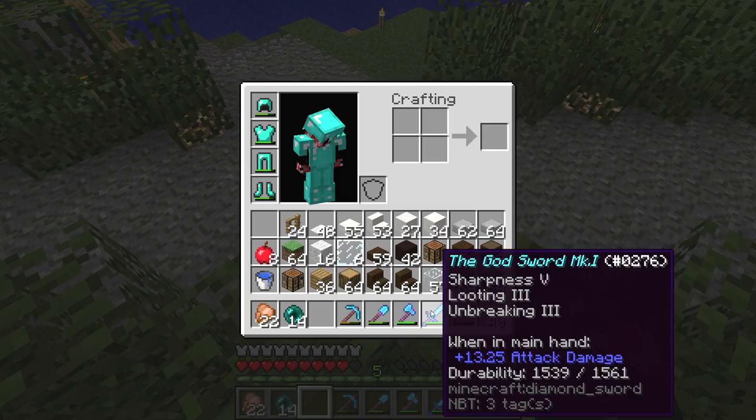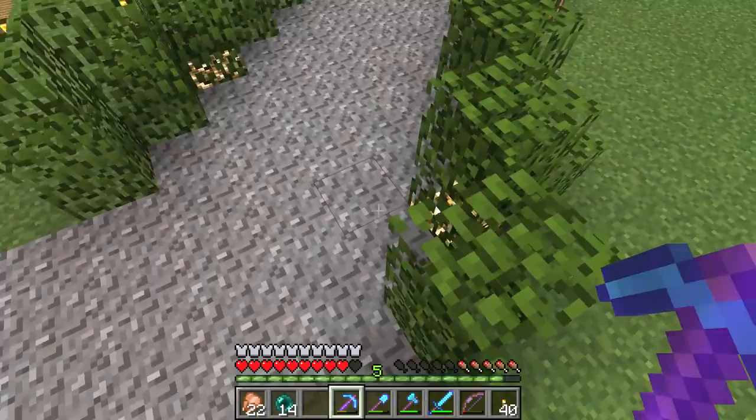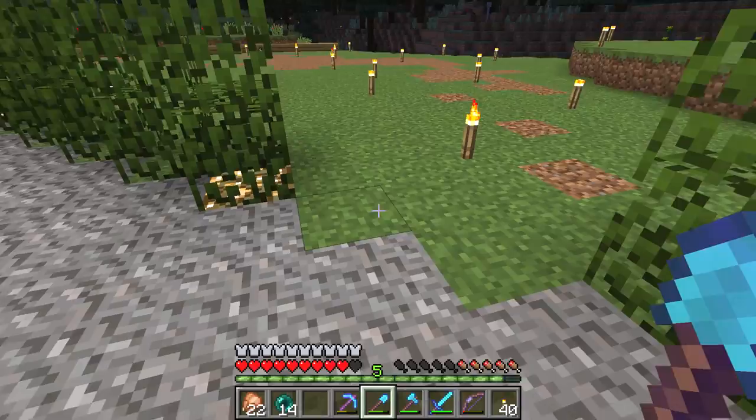Do we have Silk Touch? No, of course we don't. Good job. So here's the plan: we're going to go ahead and get rid of a little bit of this. The sub paths are going to be two blocks wide — just so we can fit more buildings in — because I think that would be a pretty cool idea. Let's go ahead and see how this looks in terms of a transition.